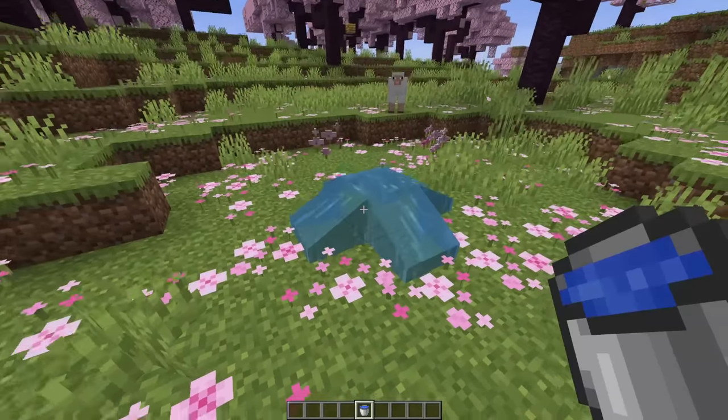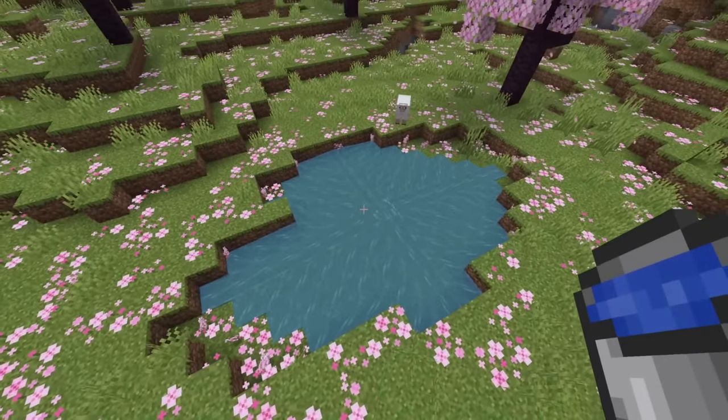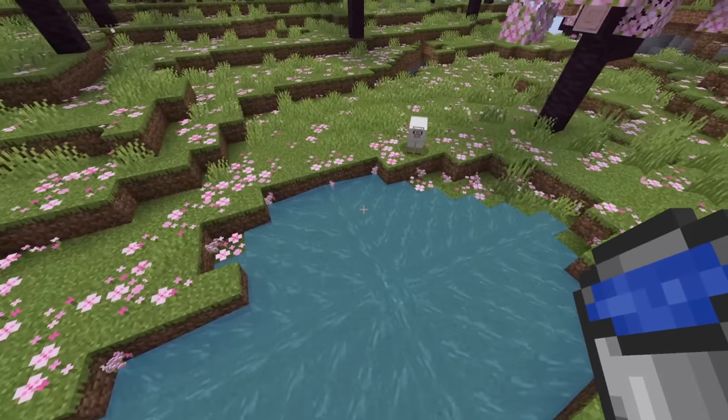The cherry grove is all about the ambiance with the particle effect and beautiful trees, but one thing I'm absolutely obsessed with in this biome is the water color — oh my gosh, look at how good it is with that green grass.